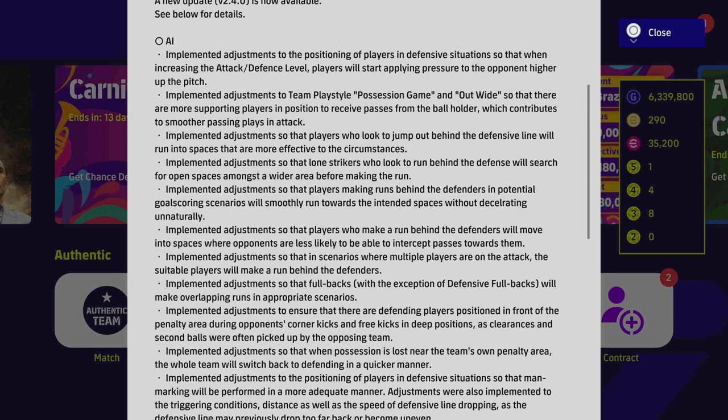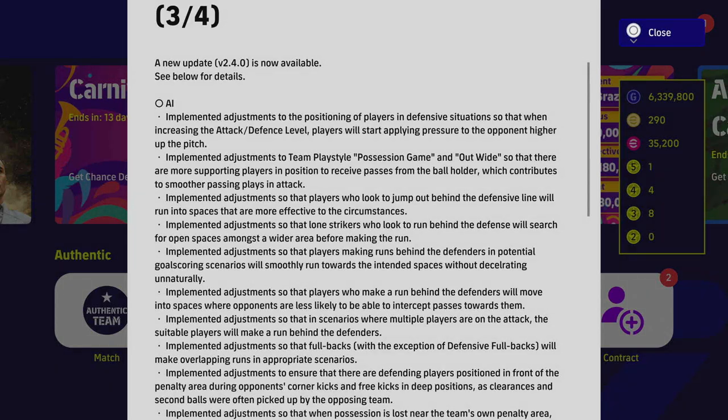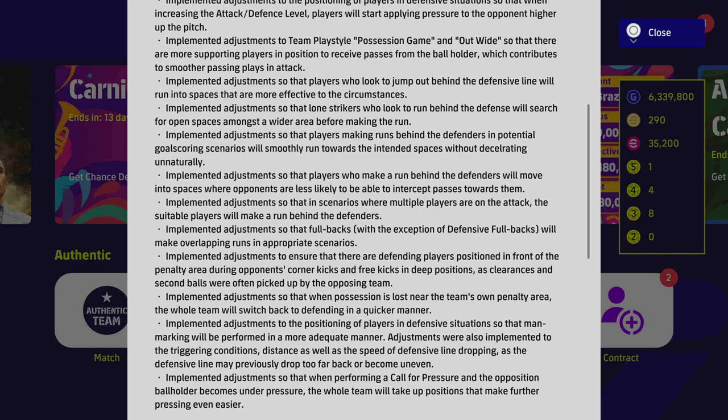For AI: they adjusted the positioning of players in defensive situations so that when increasing attack/defense levels, players will start applying pressure to the opponent higher up the pitch — that worries me, nothing should be over-automated. They also implemented adjustments to team play style Possession and Out Wide so there are more supporting players in positions to receive passes from the ball holder, contributing to smoother passing plays. Out Wide Possession might be the way to go for v2.4 at least initially.